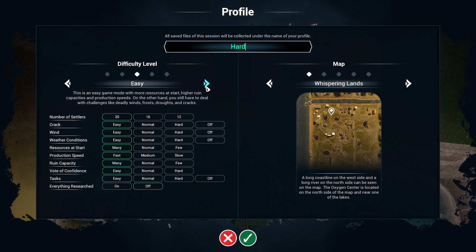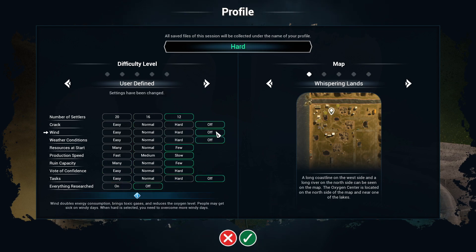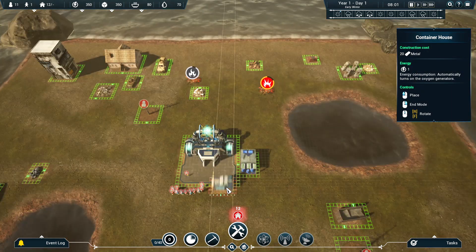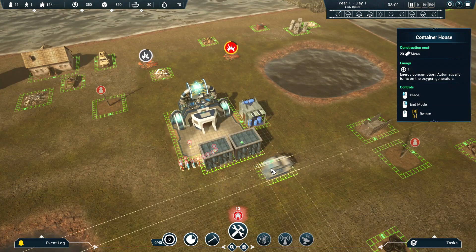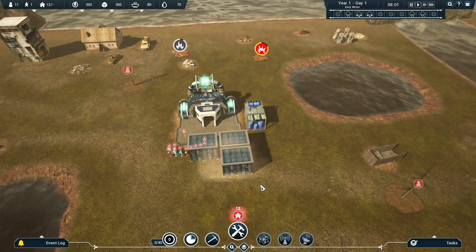I recommend playing on normal when you're learning and enabling tasks, because they tend to guide you on what to do as well as providing bonuses when you complete them. You'll be doing many of the same things as in most colony management sims, like providing housing, water, and food. But a key difference is that the air is toxic and your survivors have to carry oxygen tanks to keep them alive as they travel, scavenge for loot, and work in buildings.